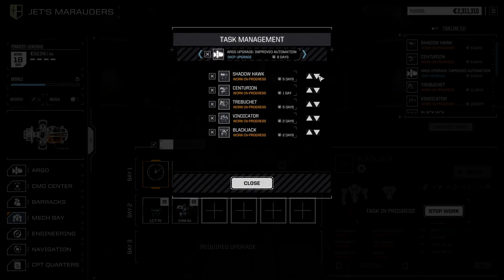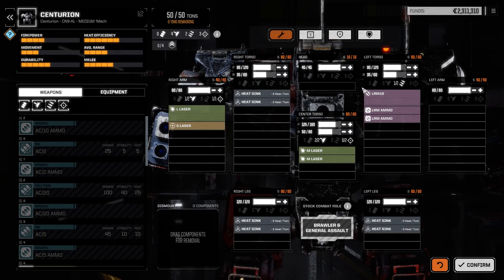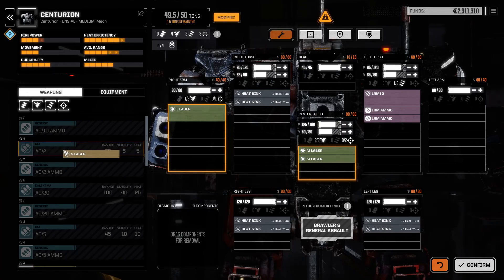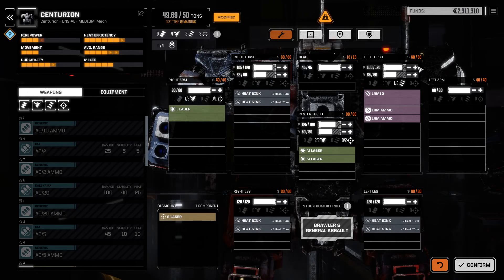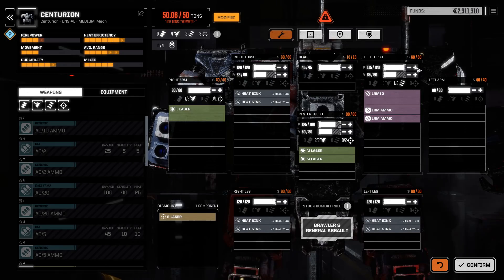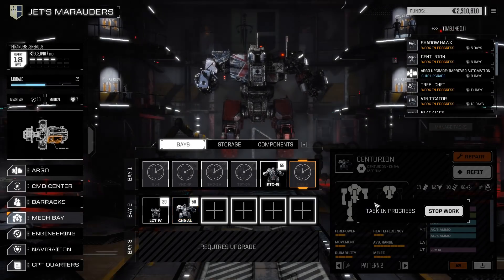Lots of repairs going on — I'm going to wait for everything to be done. We've got my new Centurion, so I'm going to leave him with his stock loadout. The only thing I'm going to do is pull off the small laser. It's got a nice stock loadout — a reasonable long/medium range setup. We can throw a bit more armor on him too. He's got a lot of front armor and I like that loadout compared to my other Centurion.